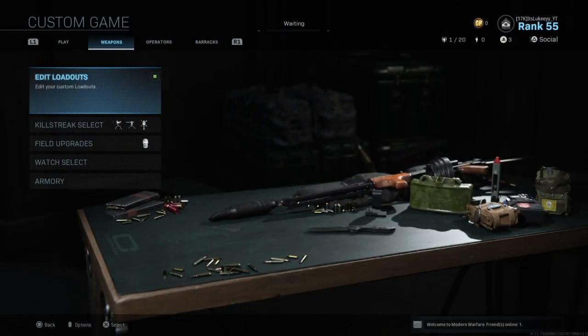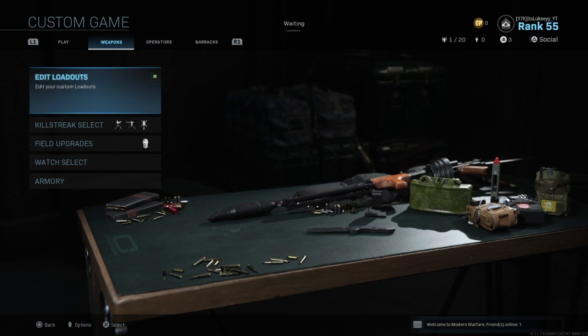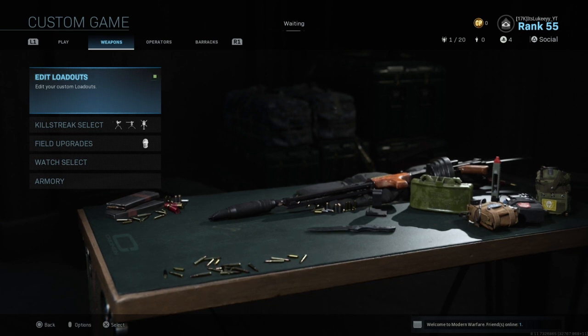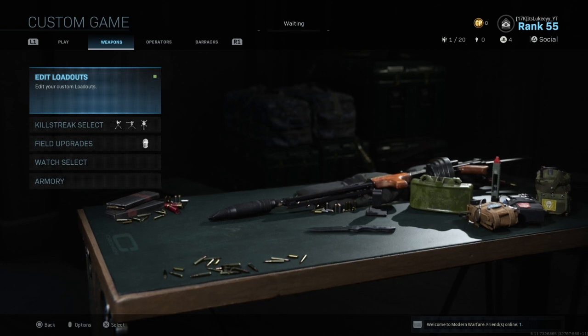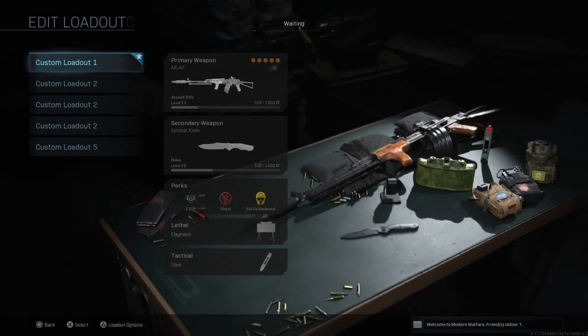Welcome back to another video. Today I'm giving you guys the top five classes to dominate on Shipment after the new update 1.12. I've got five of the best classes for you on the new map Shipment, which is a remake of Shipment from previous Call of Duties. Everyone's pretty excited about it. The spawns are absolutely everywhere and it's kind of a mess right now, but these classes are going to make you absolutely dominate every single lobby.